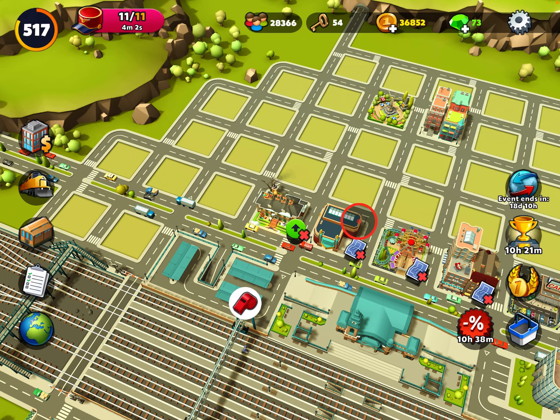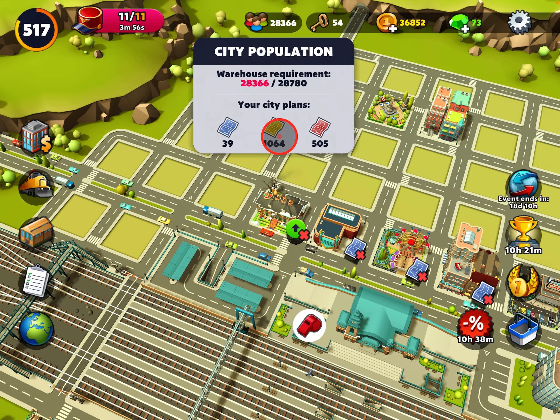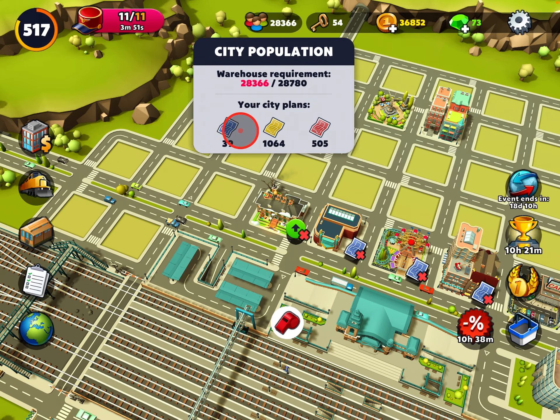Plans is another thing to talk about. There are three different kinds of plans — blue, yellow, and red. I have a lot of yellow, quite a few red, and hardly any blue. Most people are the same way in this game. You end up with not very many blue and you're always starving for blue.